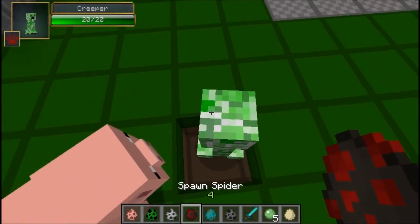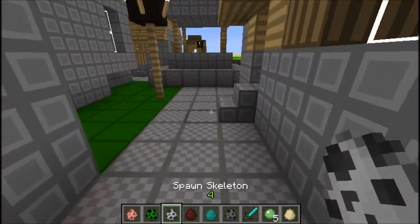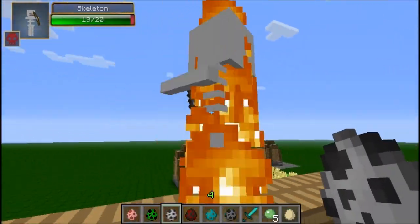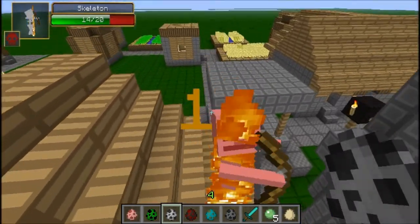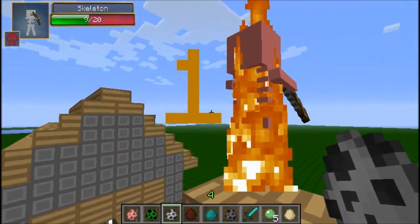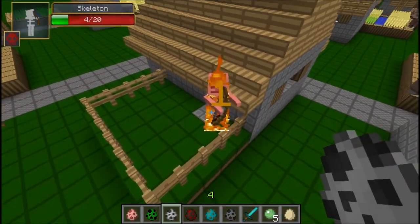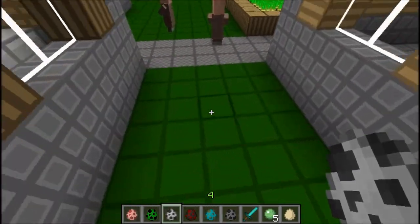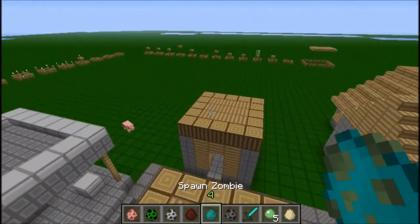The Creeper hates everything and wants to kill us and destroy our creations that took us weeks to make. And then we've got the Skeleton — Skeletor. Skeletor is a skeleton. It has the little skull at the bottom left corner, which symbolizes that it's a skeleton, and it's red, which makes it deadly. I'm just gonna let him burn.